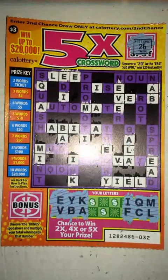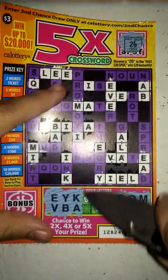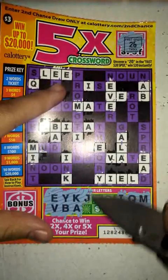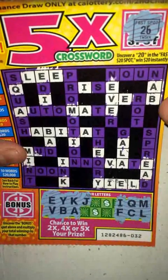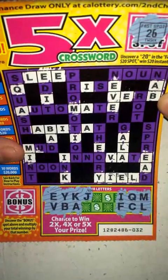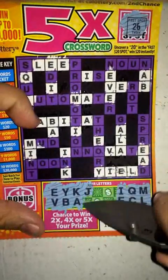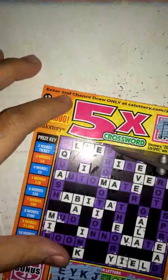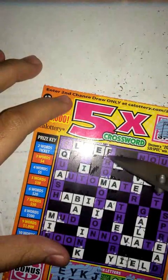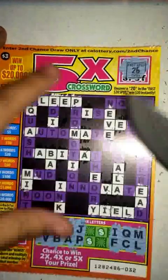Still don't got a word you guys, getting close though. We got like six letters left. We got J, which probably ain't going to give us anything — that's the crappiest letter on these crosswords. And as expected, got nothing there with the J. Next we got P, there's a P right here. We just need that S now.